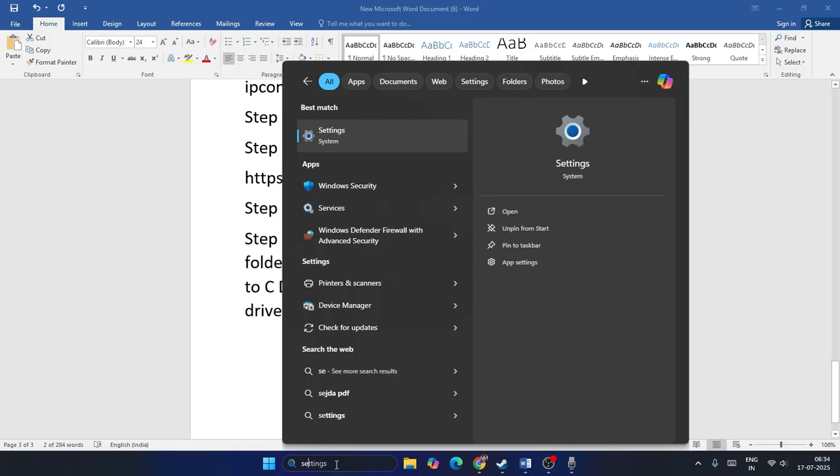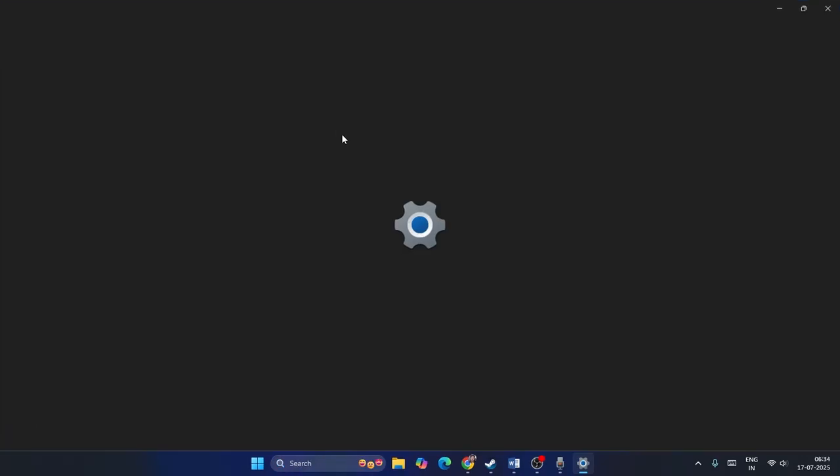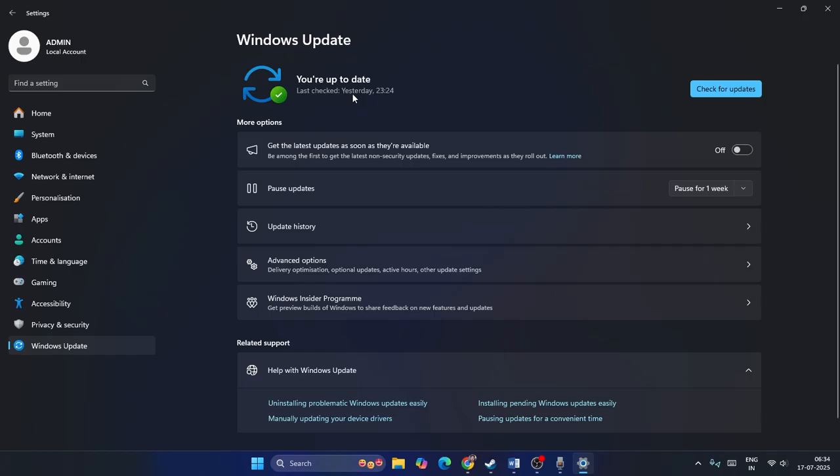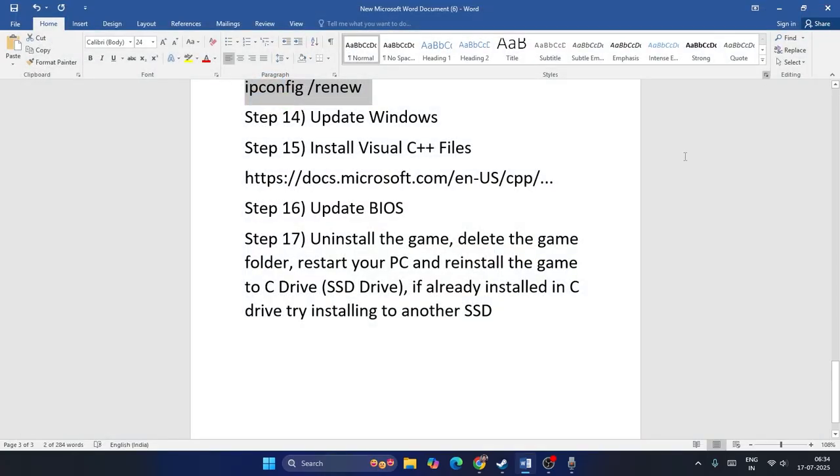Update Windows if you have any pending updates — go to Windows Update and make sure it's up to date. Also try updating your BIOS, which is very important. As mentioned earlier, make sure Microsoft Visual C++ is installed as well.